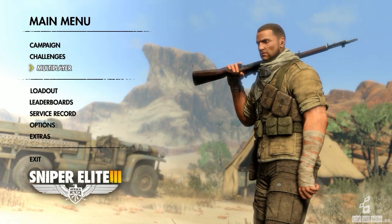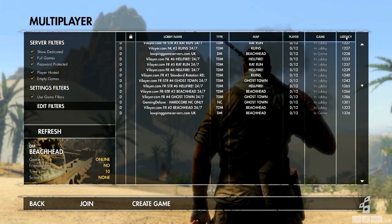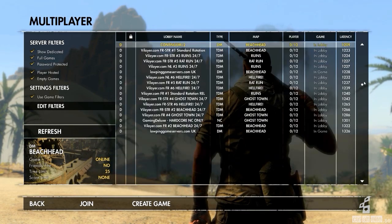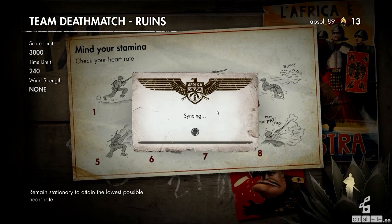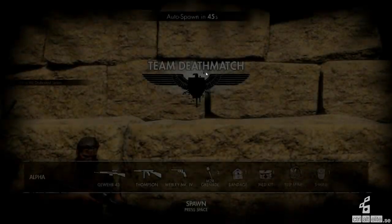Spelet ger dig också möjlighet att spela hela kampanjen i co-op, men du kan också spela multiplayer mot andra spelare online. Det finns en ganska simpel server-browser, men du kan ändå filtrera på saker som ping och spelarantal. Det finns dessutom ungefär fem olika multiplayer-kartor att spela på.